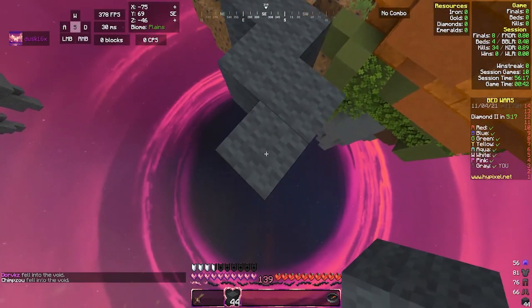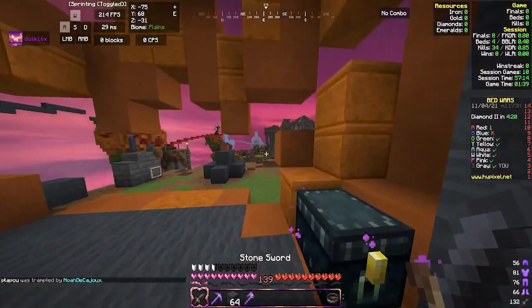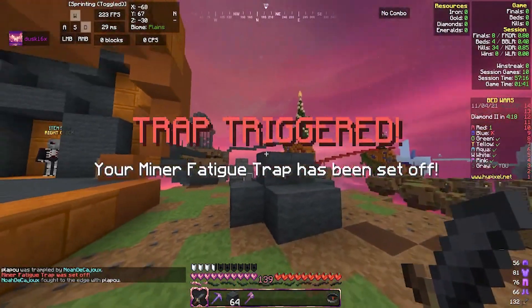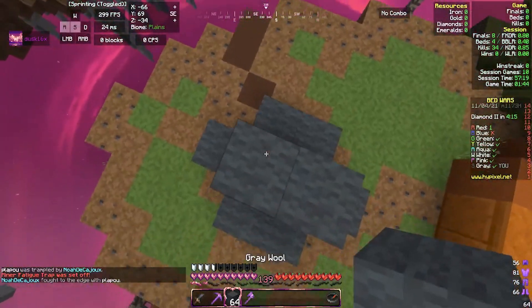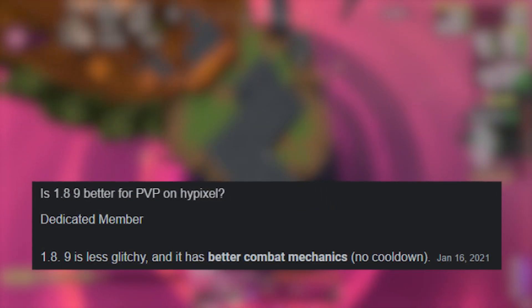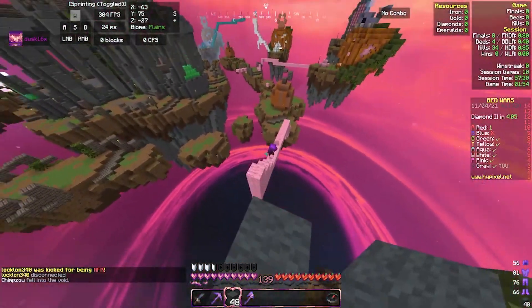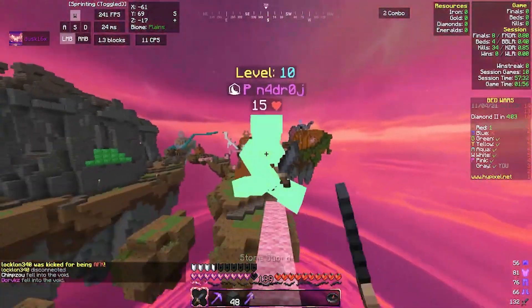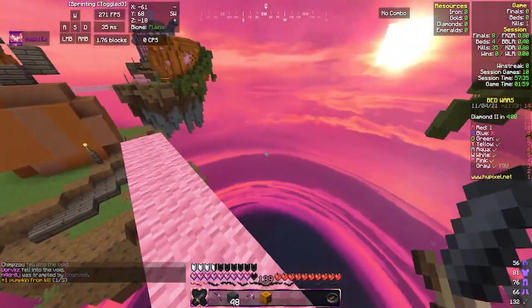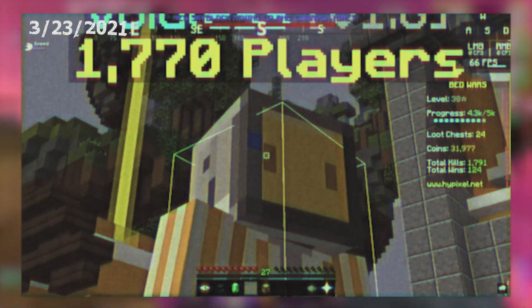Rule two still stands. If you are on Hypixel on any version other than 1.8, you are at a disadvantage. This is because Hypixel runs on 1.8 versions, meaning using a 1.8 client is more compatible with the server. It's also pre-combat update, meaning block hitting isn't possible on other versions post 1.8. On top of this, because it is an older version, it has more texture packs and mods available. Lesson one: never play those other versions.